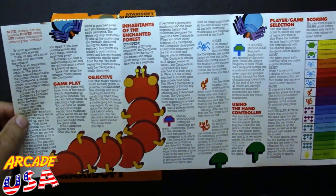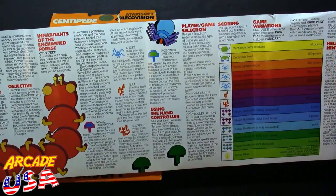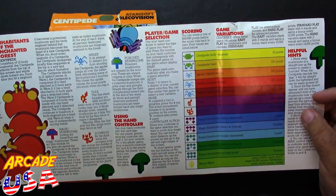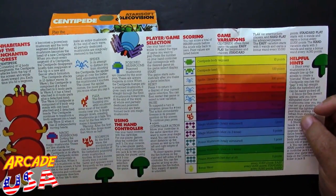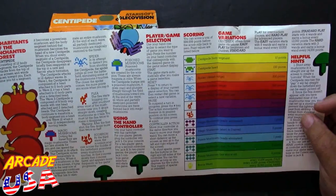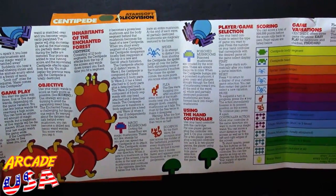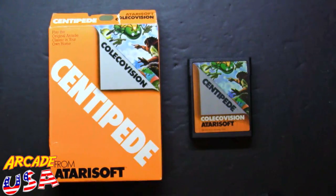It goes through all the gameplay. It talks about the different inhabitants like the flea, the spider, the scorpion — how to use the hand controller. You've got your scoring over here; looks like the highest scoring thing is like 900 points. It's got your game variations — like three different game variations: easy, medium, hard. I play the willy mode — easy. It's a great looking manual; they did a good job with it. And of course you've got your warranty thing in the back.